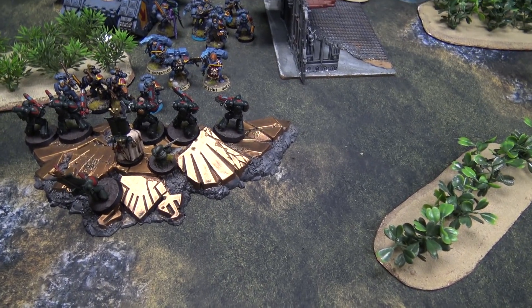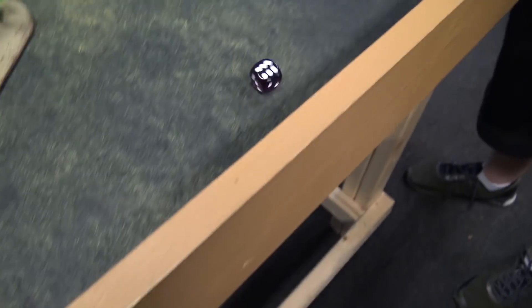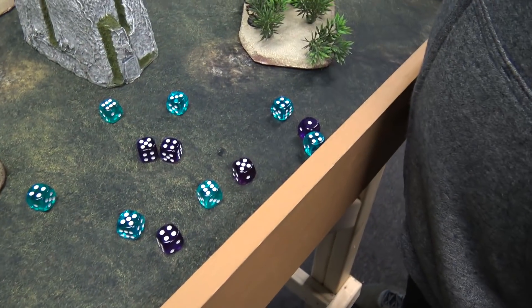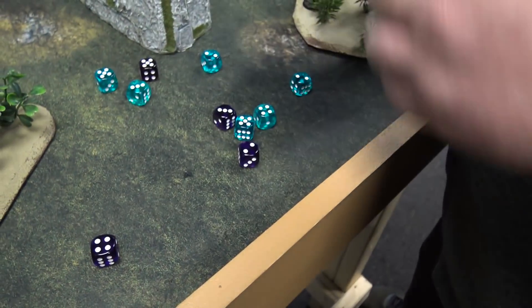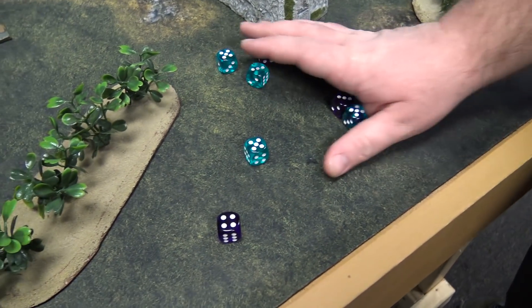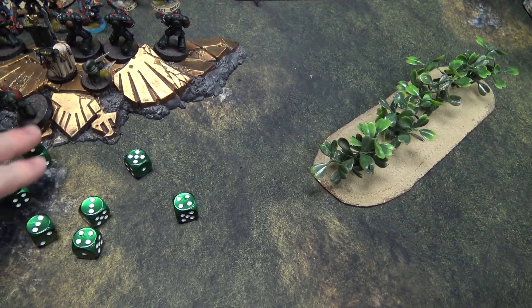The Land Raider's Multimelta fires into my Intercessors — hits, wounds on a two. AP minus four, plus one for cover — six-up save, fails — D6 wounds, dead Intercessor. The Twin Assault Cannon fires — rerolling ones, eight wounds at AP minus one, looking for three-up saves — two fail, another Intercessor dead. The Grey Hunters fire: six bolt shots into a nearby unit — six hits, four to five wounds, five two-up saves, failing one. The Meltagun misses.